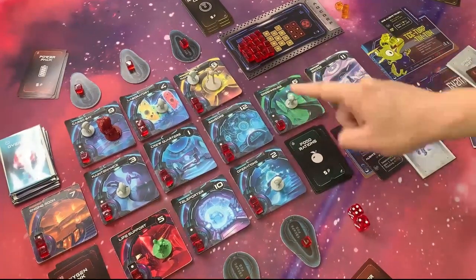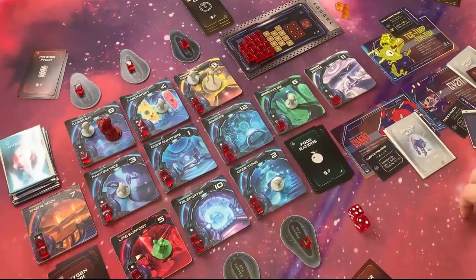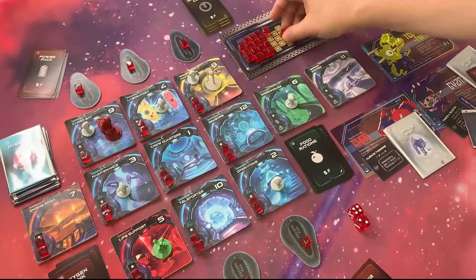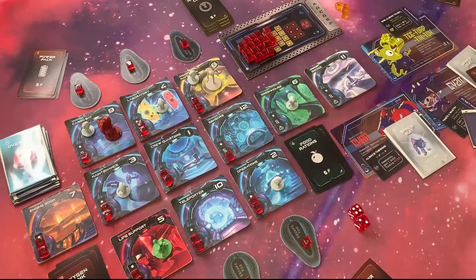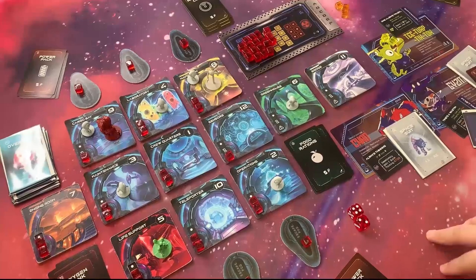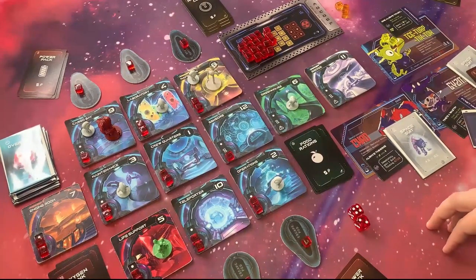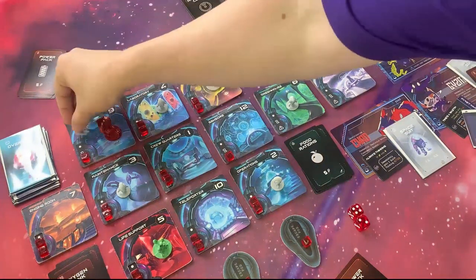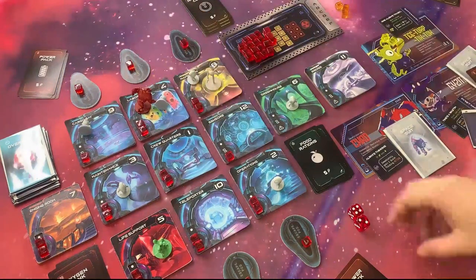Gizma rolls a 6 — awesome, the best roll right now. Gizma's in navigation codes and wants to grab the navigation codes, then kick a robot and fix the pod. That's the end of their turn — back to the robots. Robot number 2 damages operations all the way down — operations is out of power. Robot 3 stands up, 4 stands up. Robot 6 repairs the greenhouse — thank you, robots! It looks for the highest number, which takes from navigation. Robot 8 and 9 stand up. The ship's looking mighty damaged, and the robot made the greenhouse.